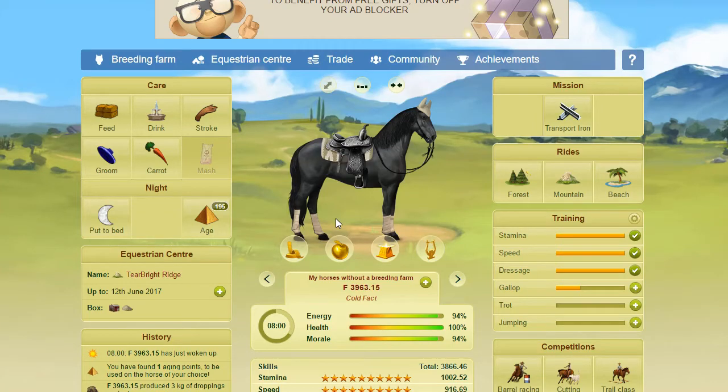Hey everyone, welcome back. Today I wanted to share a little accomplishment. If you look at my horse's page you'll notice the drink icon changed — it went from the normal icon to the image of the fountain, and that's because I unlocked the fountain by placing in the top 100 in the weekly Grand Prix ranking for last week.